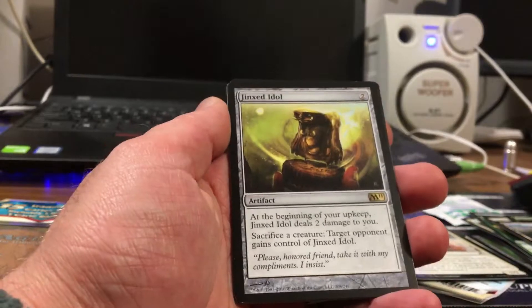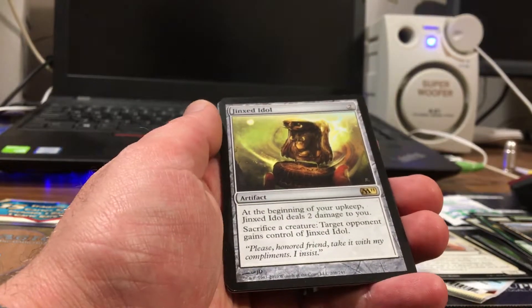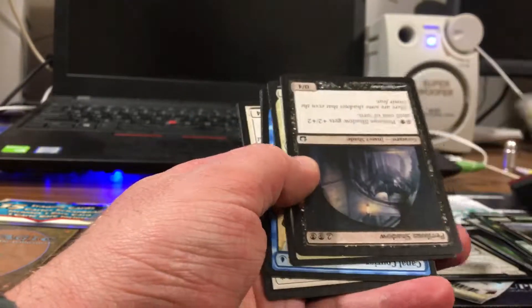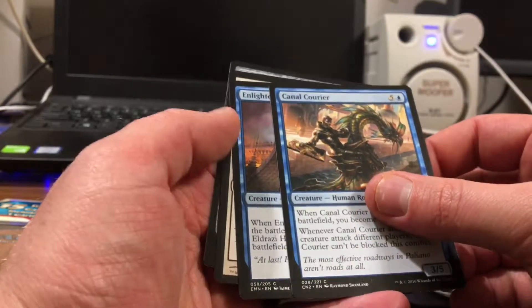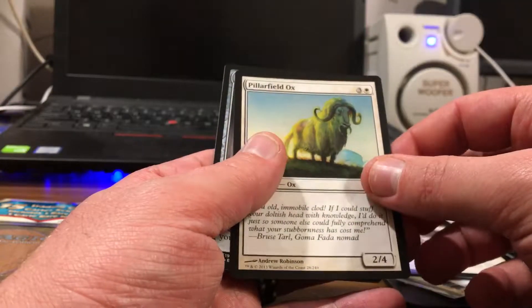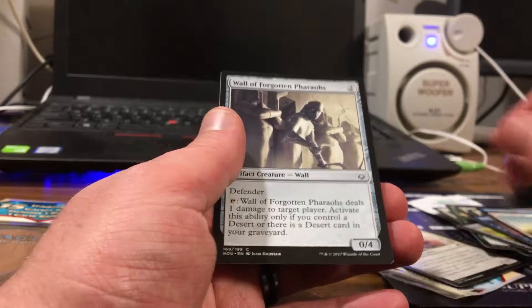There's a rare one — Artifact Jinx Idol. I can't tell if there's crud on there or if that's part of the card. Perilous Shadow, Dawn Feather Eagle, Canal Courier, Enlightened Maniac, Pillar Field Ox, Wall of Forgotten Pharaohs.